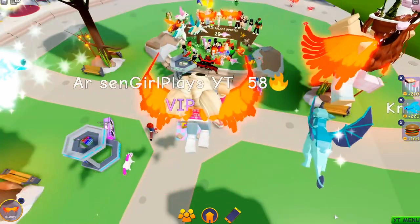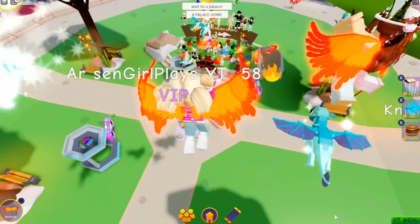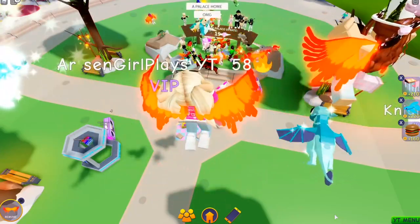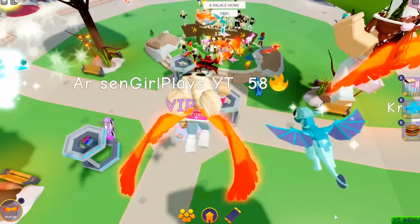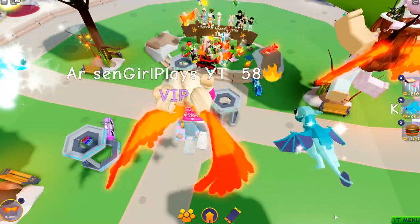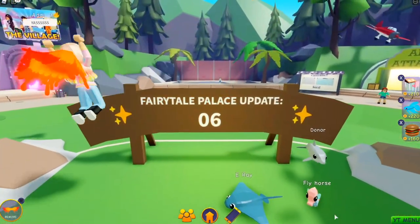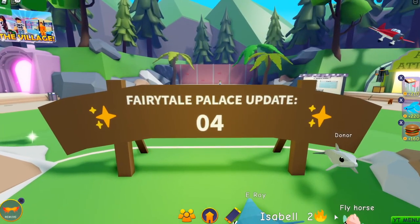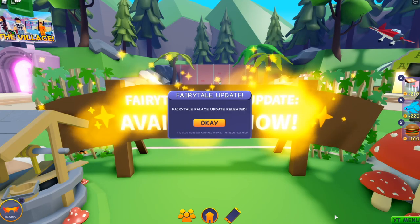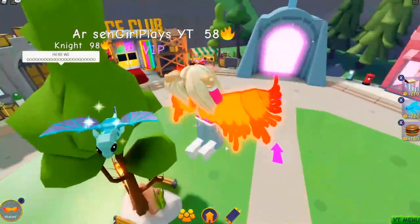We're down to our last 30 seconds. I cannot wait to see what this palace is going to look like. You know it's going to be a new house — there's no doubt about it. Because it says Fairy Tail Palace update and we don't have a Fairy Tail Palace. We have a castle, but... Six, five, four, three, two, one. Yay! Fairy Tail Palace update released. The Fairy Tail Palace is available now!